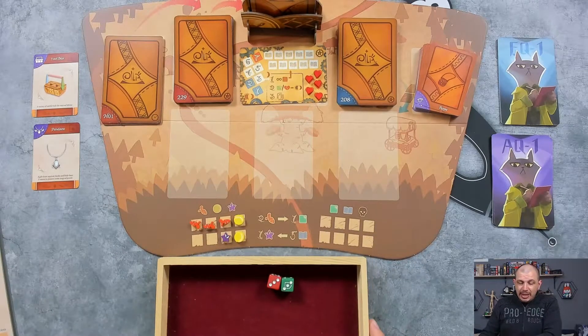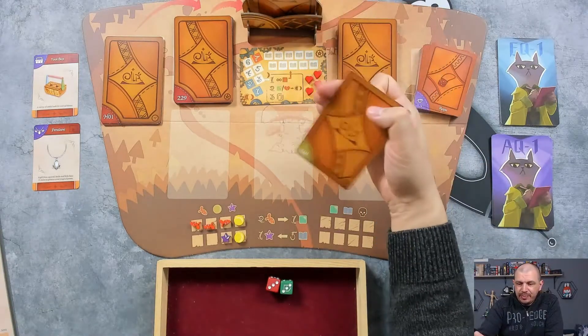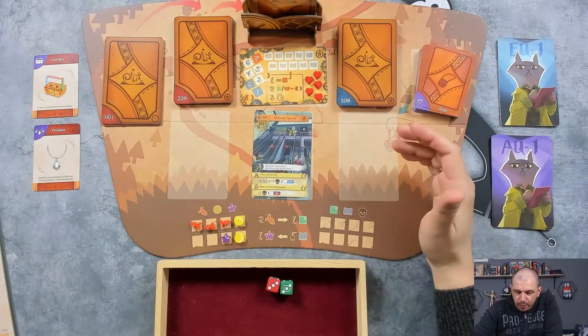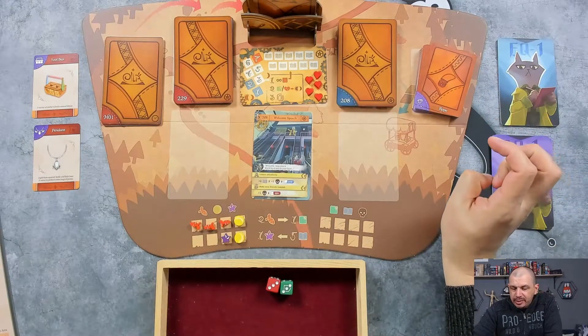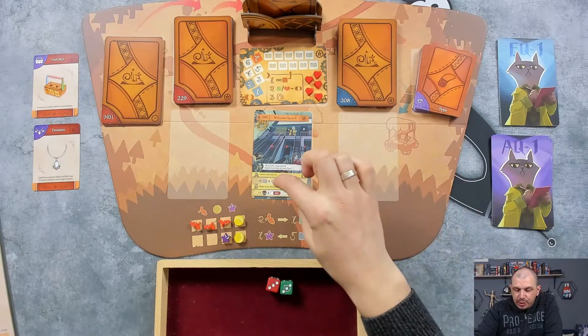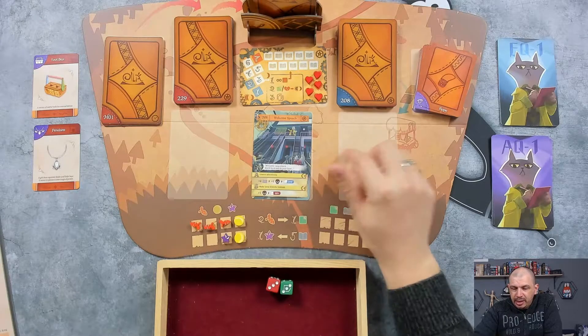Let's start work in the factory - this is going to be fun. First card: Welcome Speech. Welcome newcomers, work hard and do your best. We can get 2 knowledge, 2 fear, and card 208 in the future. Or we can listen attentively, or make new friends instead - which would give card 229 right away as the next card.